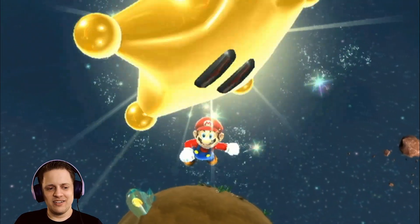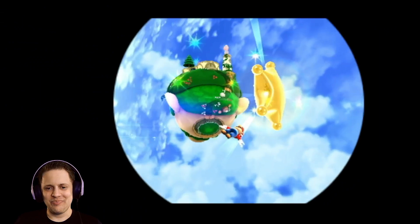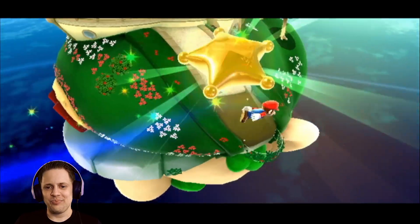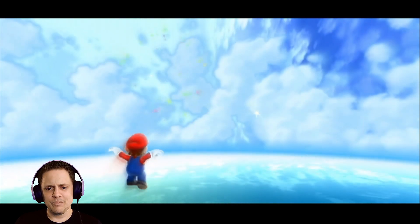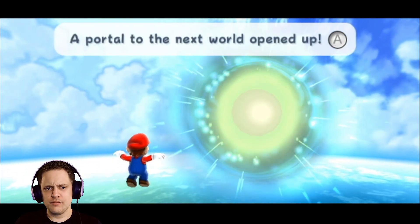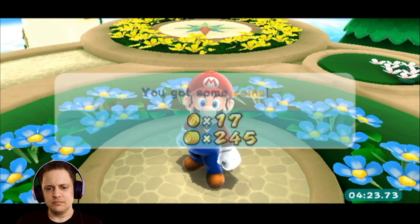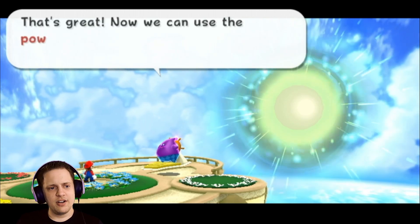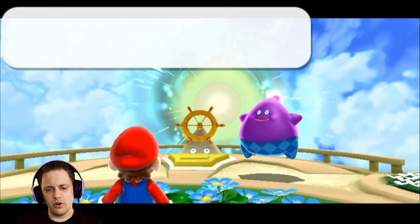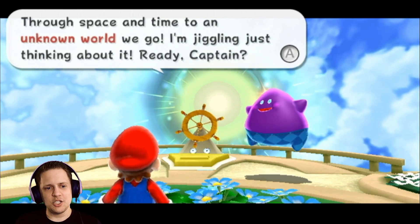Man, we're moving right along — Galaxy 2, I like it. Especially after Galaxy 1, I feel like there were some pains getting used to it, but I feel like I'm starting to get a grasp here. It's a little sad not landing and seeing Rosalina there — I'm just going to see this big purple guy. Whoa! A portal to the next world? Okay. You did it. You brought back a grand star. Now we can use the power of the grand star to travel to another world.